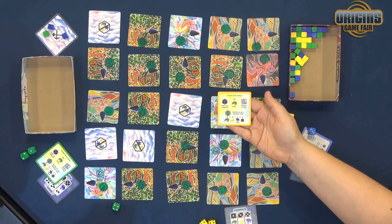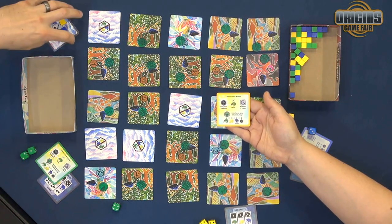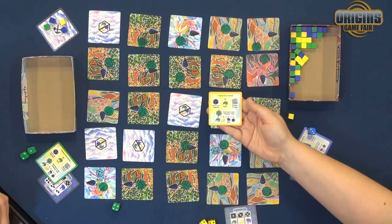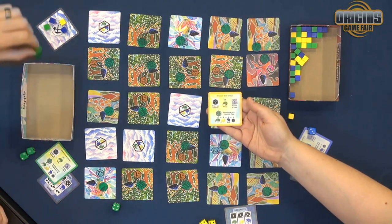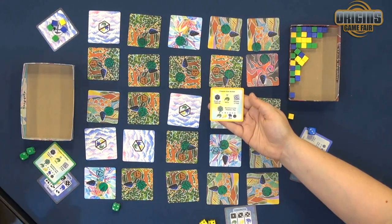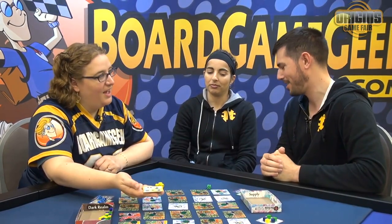That obelisk is going to be able to capture monsters that are nearby. Anytime we capture a monster, that monster is going to go into our shared resource pool. There's another way to add resources, which is to perform the mine action — the second action listed. For that, we are actually going to take a green monster out of the supply, which is the box top, and add it to our shared resource pool.